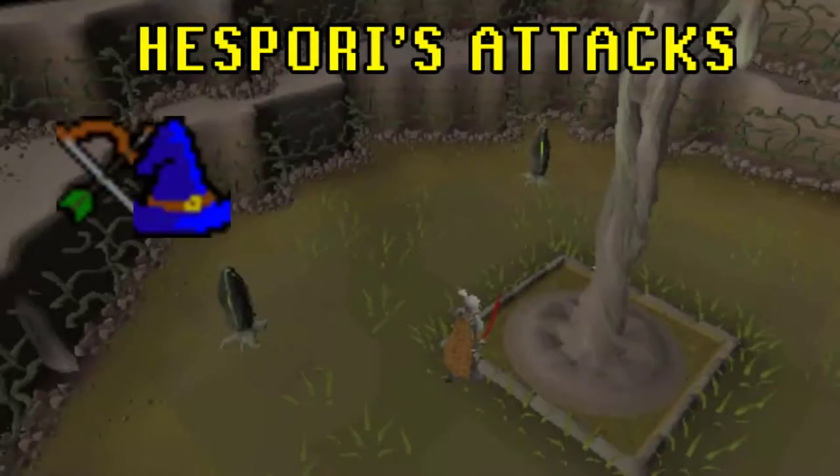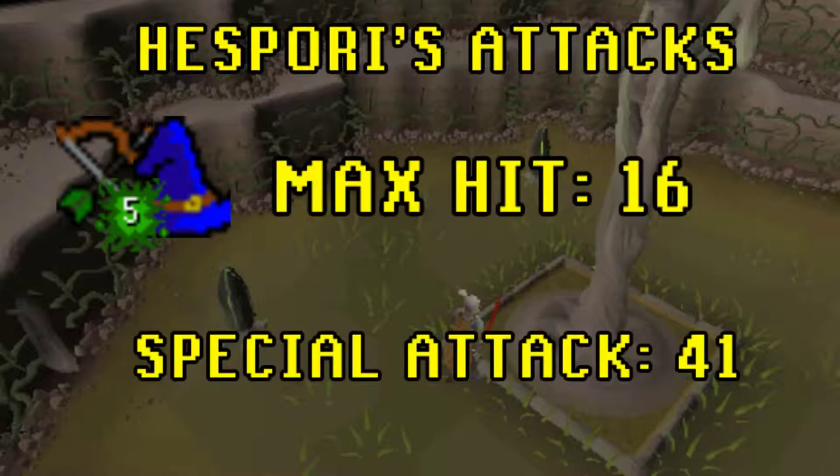Hespori's main attacks are magic and ranged which can inflict poison damage. Its special attack binds you and can have a max hit of 41 if you don't free yourself. Its regular attack however can only hit a max of 16.